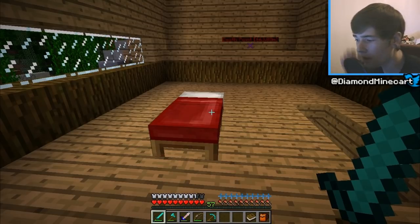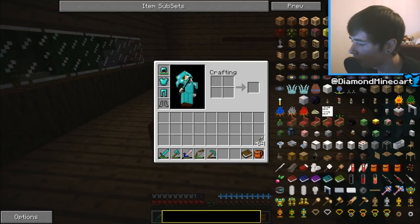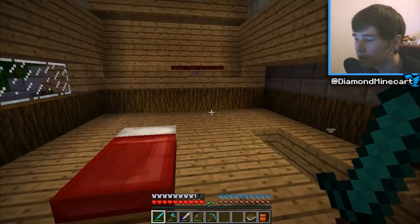I was thinking we could use the Bibliocraft mod to put in stuff from our travels. We've got all this stuff which looks awesome — shelves, caskets, armour stands, all that cool stuff which we could put in this room from our travels.